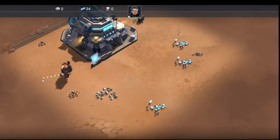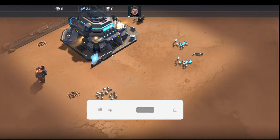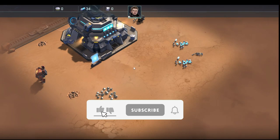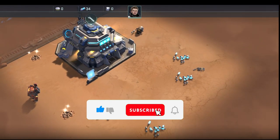Welcome everybody to Area of Effect Gaming. We're playing Project Entropy today. Today's topic will be beginning the game — getting through the initial tutorial, getting your account from level one to ten. You can do it relatively quickly in like a half hour to an hour.